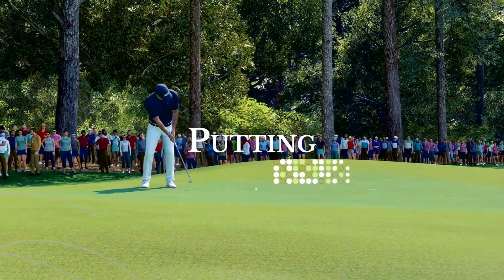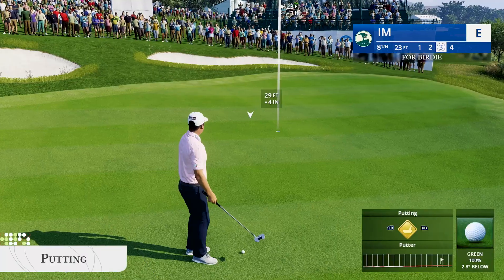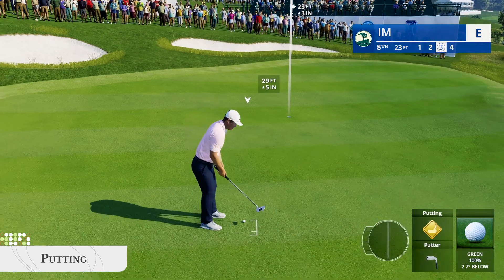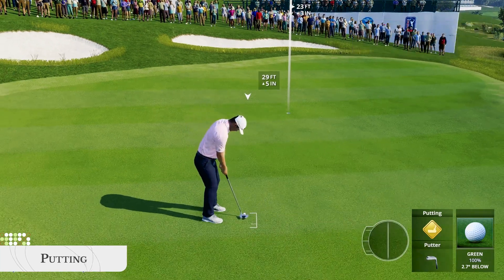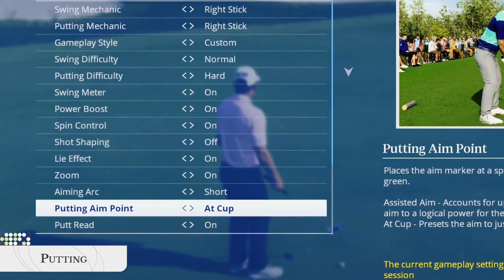When you're putting, the goal is to backswing to the perfect point, which dynamically updates as you adjust your aim on the green. Under and overswings are possible when you're putting, and tempo matters too. Line up your putt, adjust for elevation, and sink it.